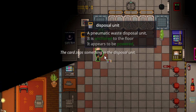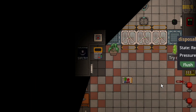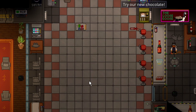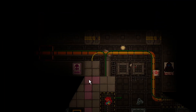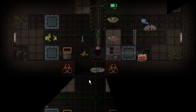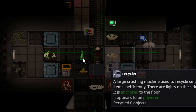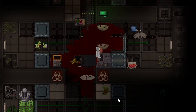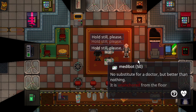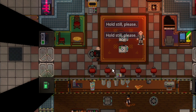You can also EMAG Disposal Units, which makes it so there's no sound when you flush. Though with the damage taken upon every corner hit in Disposals, it's not quite as quiet as it used to be. One of the most powerful things you can do with an EMAG is EMAG a Recycler — if you touch it, it will instakill anyone who touches it. EMAGing Medibots is supposed to make them inject Chlorohydrate, but it doesn't seem to be working at the moment.